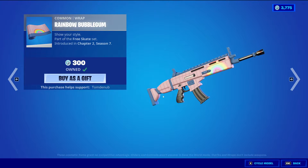And then we have Rainbow Bubblegum, Common Wrapping at 300 V-Bucks. It's kind of interesting that this is actually the first Common Wrapping we don't have any other Common Wrappings.